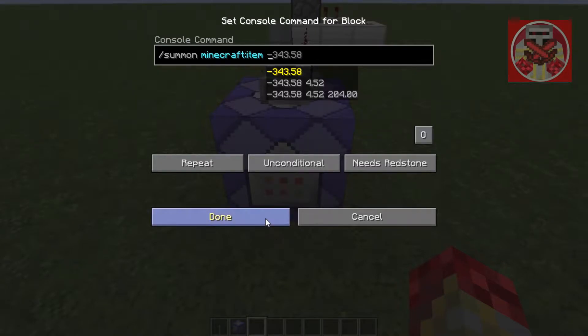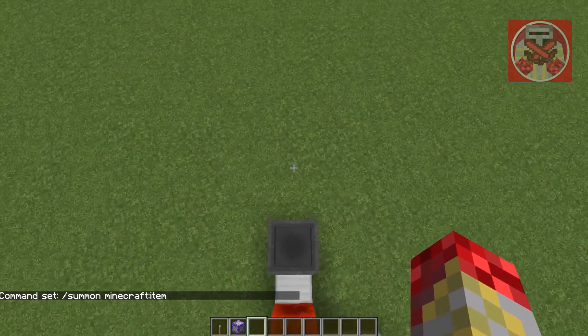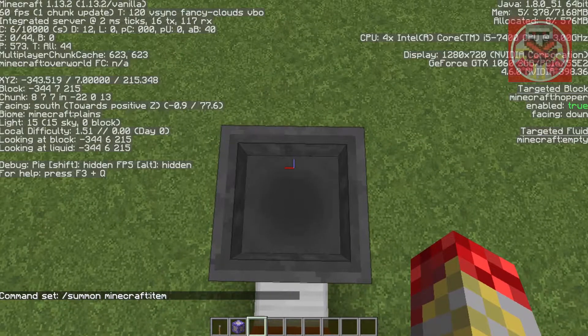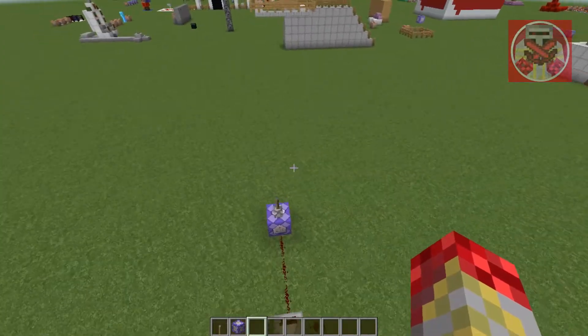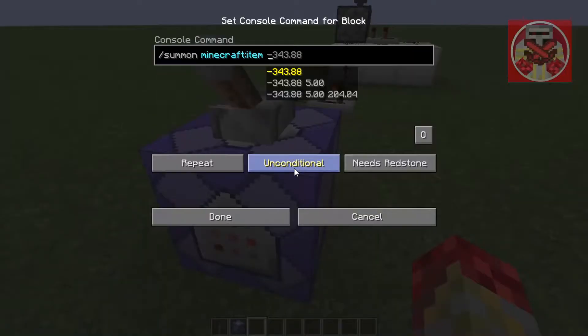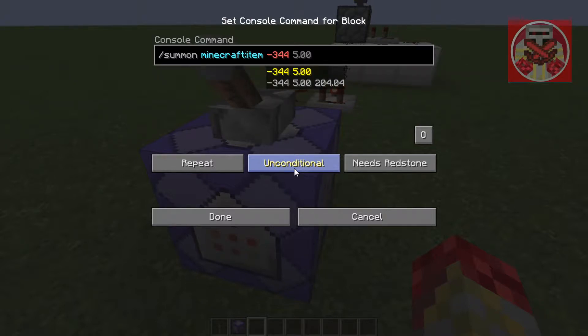Then put the coordinates we need for where it's going to land — at least for the hopper. We're going to change the Y value, instead of 7, to maybe 11, so that we can see it up higher.